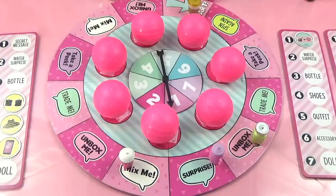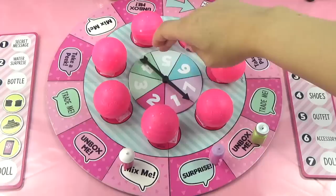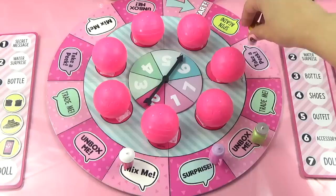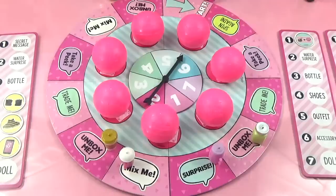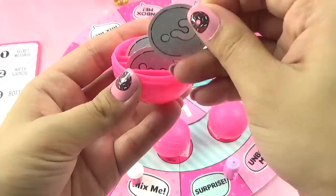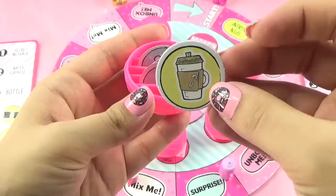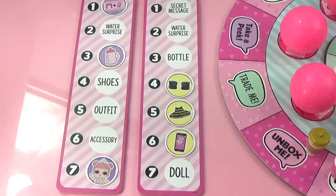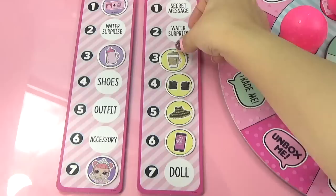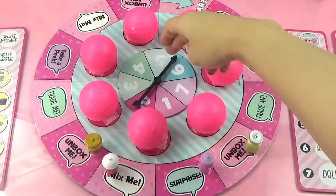Lux lands on one, spins again, and gets six - landing on Unbox Me. She opens her chosen ball and finds one yellow token: a bottle for Queen Bee! With the bottle placed on her card, Lux now only has three more spots to collect before completing her doll and winning. Could she be the winner and get to open the Glitter Surprise balls and the Little Sister?